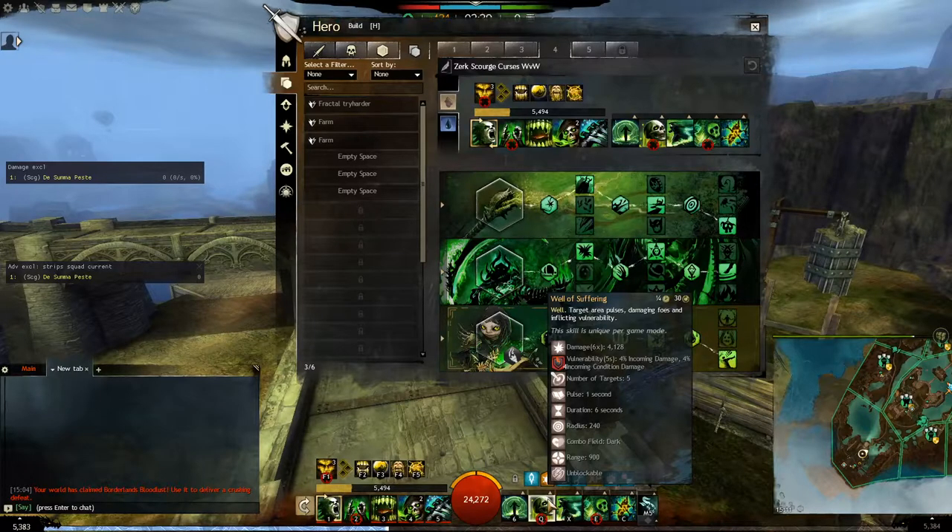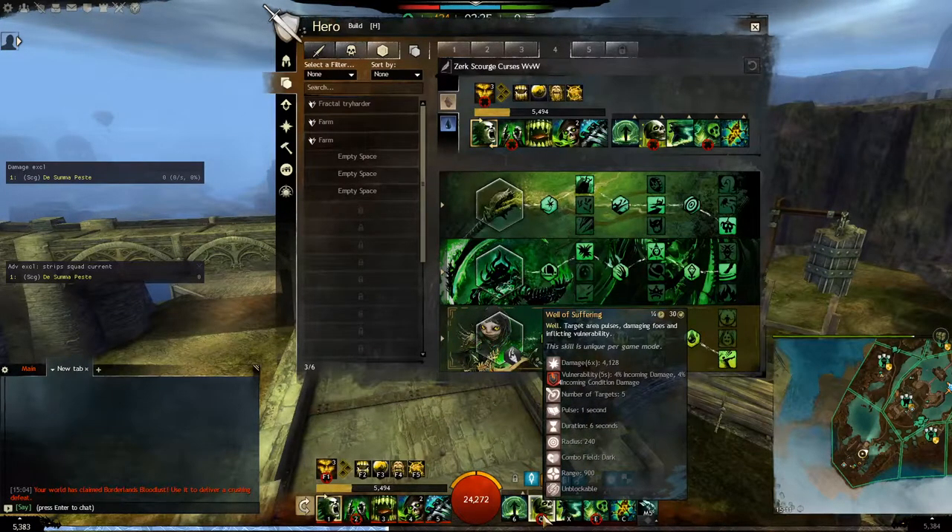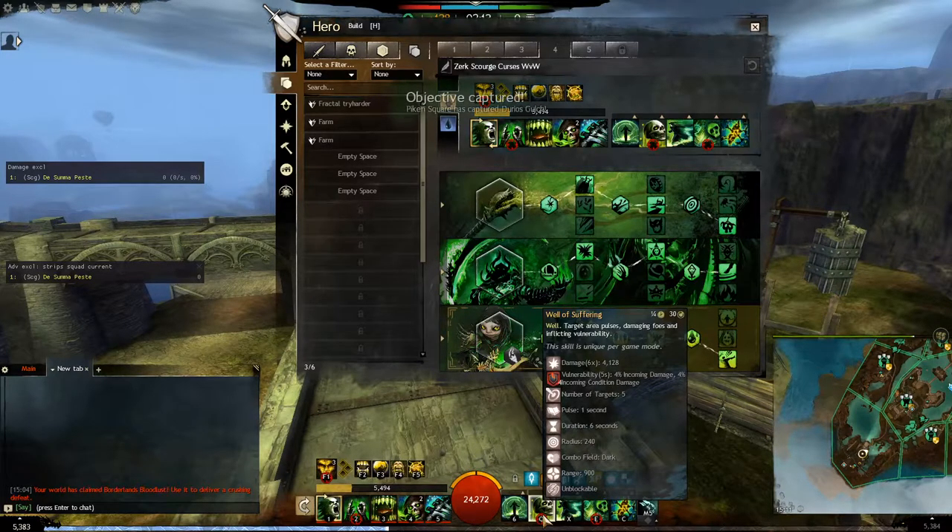Then we have Well of Suffering — it's one of the strongest spells of Necromancer. It's unblockable, a dark field, huge damage, huge vulnerability, 5 to 6 seconds duration, 5 targets — it's really strong. The highest damage spell, unless you run Staff 4, which might be better.